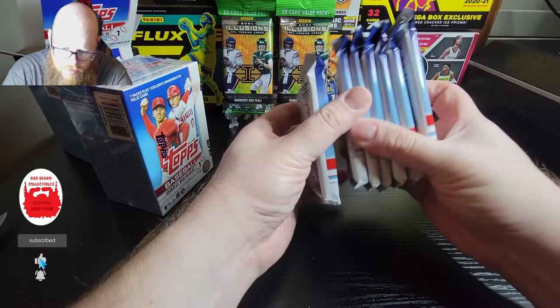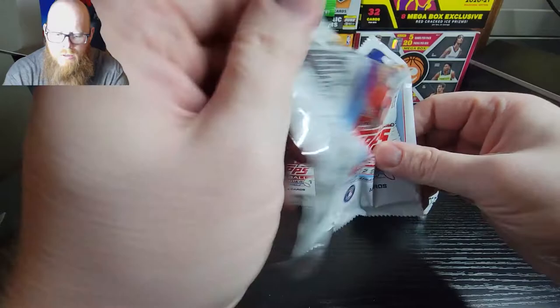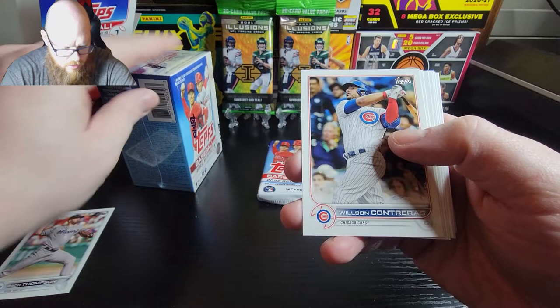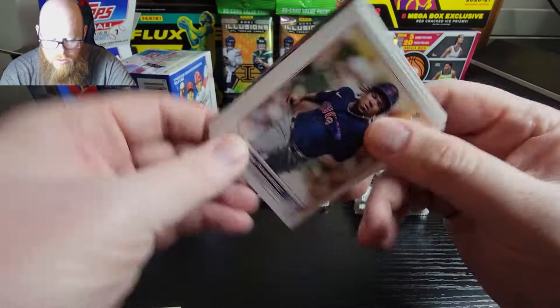Alright, this is the thickest pack so that must have the commemorative card in it. It looks like there's really no exclusive except for the commemorative card, so there's really no parallel cards or nothing. JT Romilto, Zach Thompson, Contreras, Weathers, Padina - there's a nice one actually, Jaron Duran, that is a great rookie card.